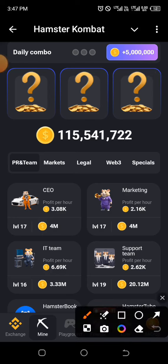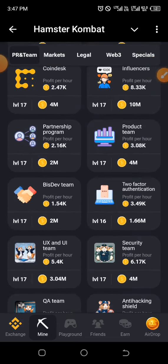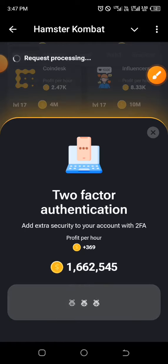The first card for today can be found under PR and Team, and that is Two Factor Authenticator. You have it right here — just click on that and click go ahead.